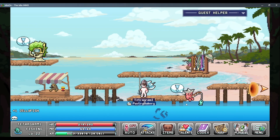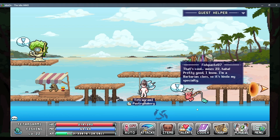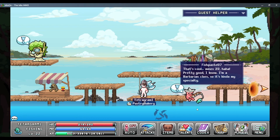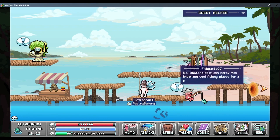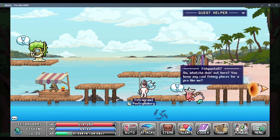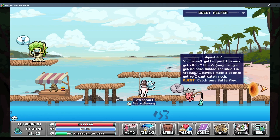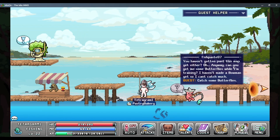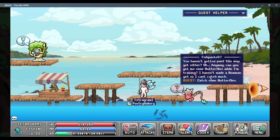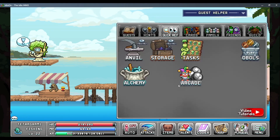Let's talk to some of these other characters. Fishpaste 97 - that's cool, mine's 22. Pretty good, I know - I'm a barbarian class, so it's kind of my specialty. So what are you doing out here? You know any cool fishing places for a pro like me? You haven't even gotten past this map yet. You can get me some butterflies while I'm training - I haven't made a bowman yet so I can't catch much. Catch some butterflies. Okay.